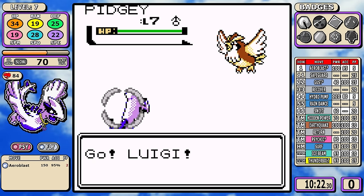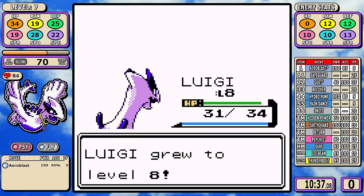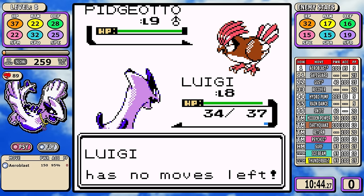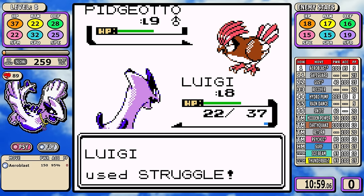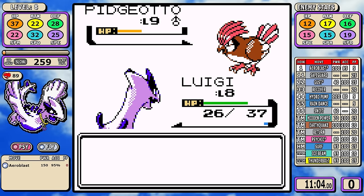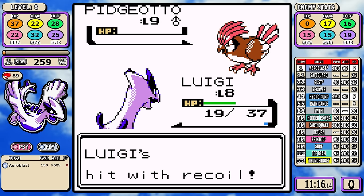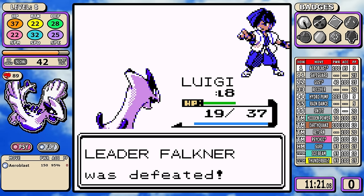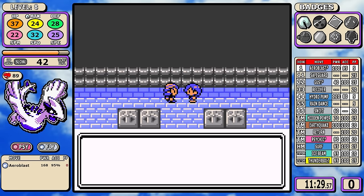With Aeroblast I can do heavy damage to the Pidgey before going to struggle strats, and with the berry there's almost no way to lose this fight. You can go into this fight with no PP left at all, use Struggle from the very start, and it's still a pretty easy win — just a little bit slower. This strategy made for a very fast early game and gave me a Falkner split I was very happy with.